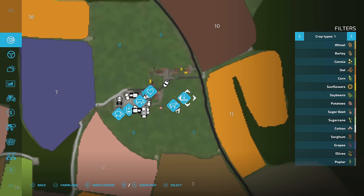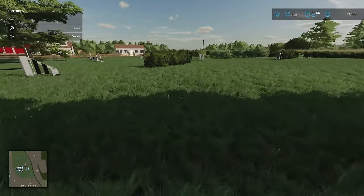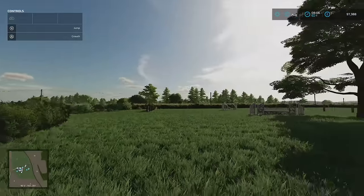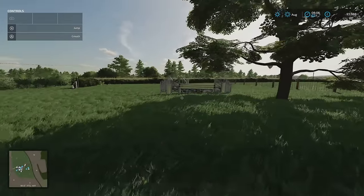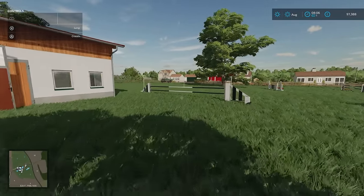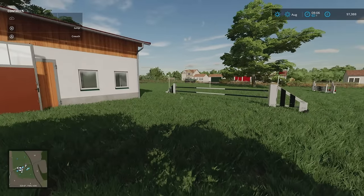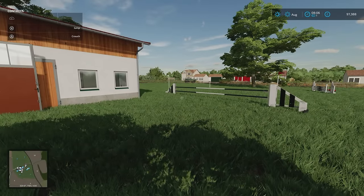There's an option on the map that says 'remove horse field items' — if you go into demolish and click on it, it removes all these items from the field. So if you're going to exercise your horses and you don't want these jumps or want to put different ones in, you can remove them. There are a few other touches like that around the map.